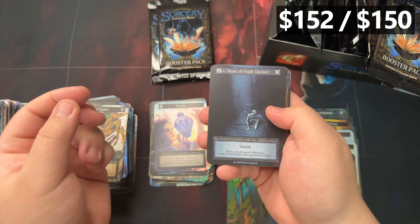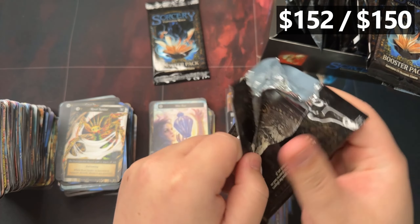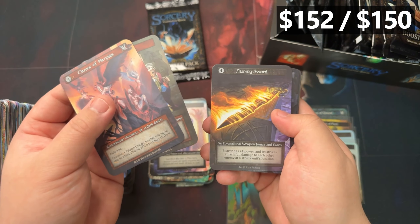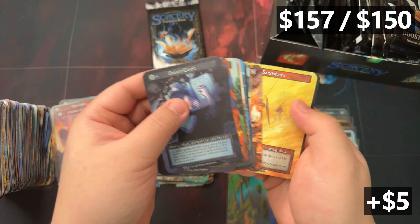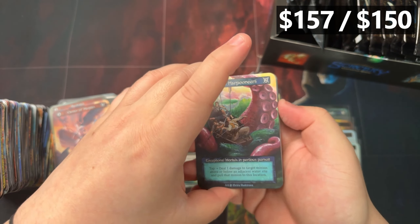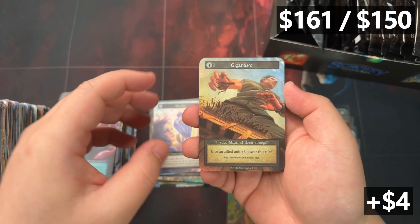We got a mix — mixes are actually worth a decent amount, usually like three to five dollars. I don't add them into the tally since I only count foils and uniques, but still a little decent. I think I was thinking backstab — backstab's one of those foils that are really hard to get. We got ourselves a Dream Quest unique. Last blast pack — there should be a unique in here. Can we get something good like a stone or core? We got ourselves a Gigantism. Wah wah.